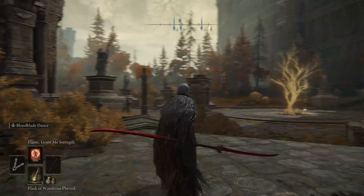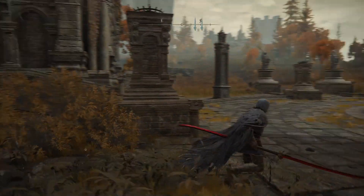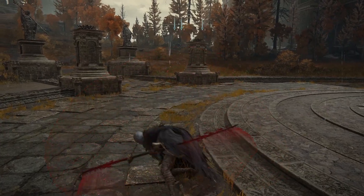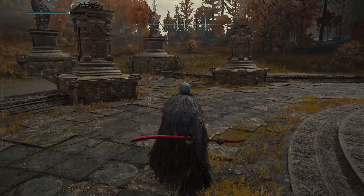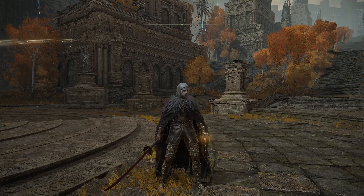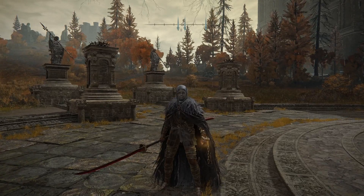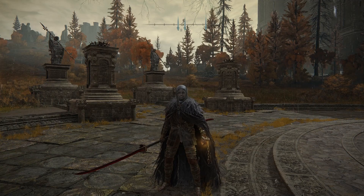What I love about this weapon is that it uses strength, blood, and fire all together. The skill of the Poleblade does one attack and then comes back, creating space between you and your opponent. This gives you the chance to keep spamming attacks, putting any boss or foe in a dangerous situation. This is a fantastic god tier bleed weapon.